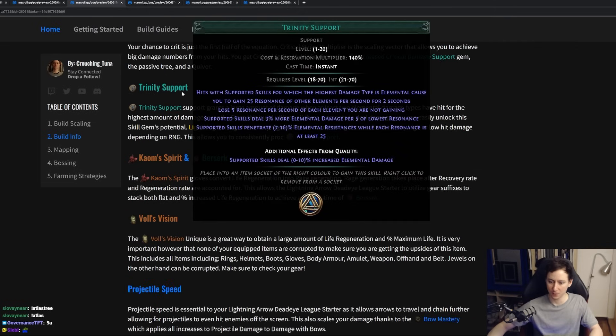Another skill we use is the Trinity Support Gem. What you want to do with Trinity is alternate what damage type you're hitting the monster with within a time frame of two seconds. Every time you hit an enemy, you hit with a damage type and that roll is dependent on how much damage you have of that element. Lightning damage has a very high variance, so between low and high rolls it's going to flip-flop between fire and cold damage, giving you the resonance. This allows you to get a ton more damage and a ton of elemental penetration.